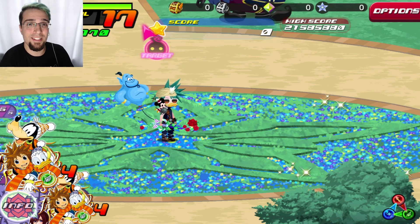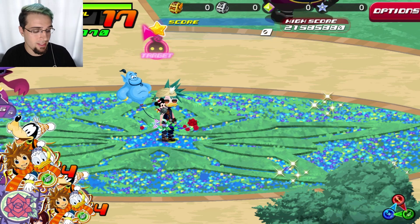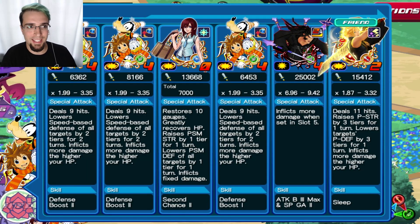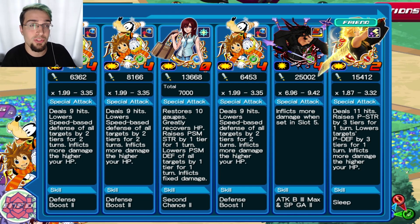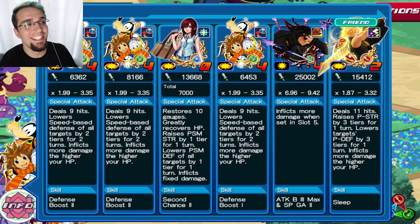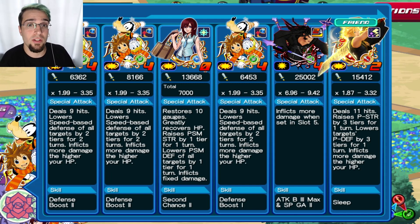Hey everybody, how's it going? Octopus here and welcome back to Union Cross. Today I'm gonna be doing the high score challenge for you guys with the VIP setup, just so I can get this one out of the way because it's the easiest one to make all tier rewards. This is how you guys are gonna get 2 million 250 thousand score, or 22 million 500 thousand. So we're gonna get top score to unlock all the rewards, getting ourselves that Illustrated Donald using this setup right here.